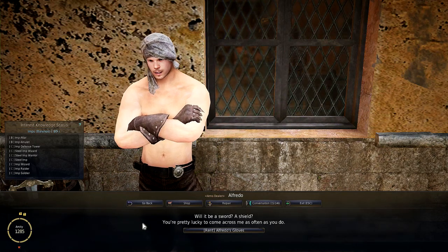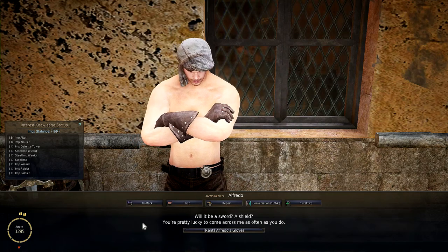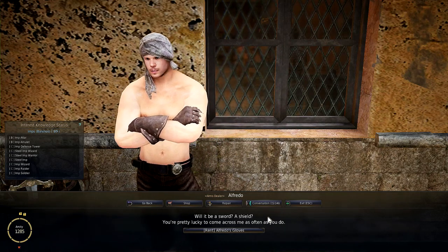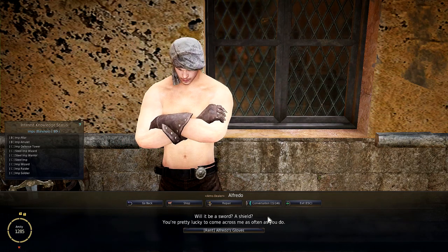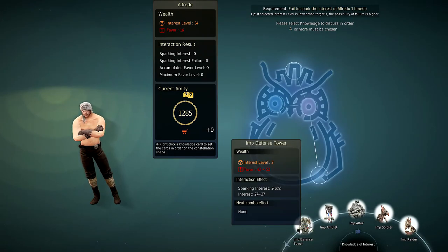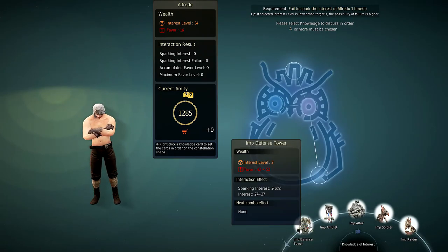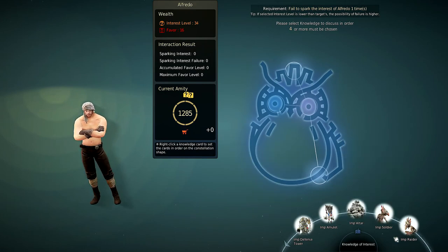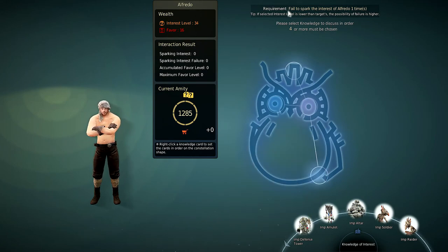I hope this helps you out. If you actually need the lower one, it asks you to fail 3, 4, or 5 times. I don't think you can do the 5 times, but for the 3 and 4 times, just pick the lower ones — like the Imp Defense Tower, which is a low one. Spark an interest is 6%, and the Imp Raider for instance is only 44%. Just pick the low ones and you should be fine for failing to spark the interest.